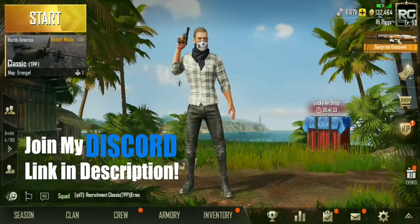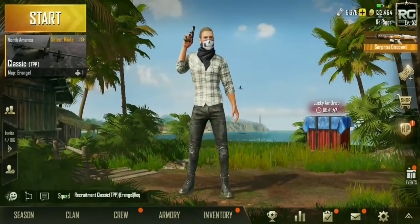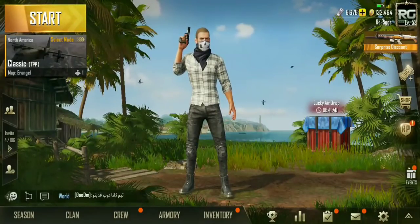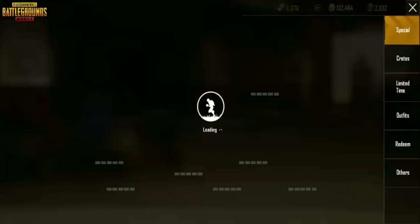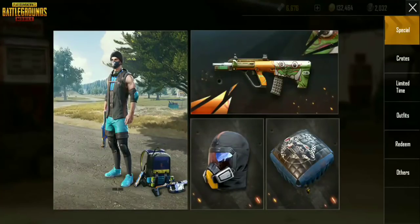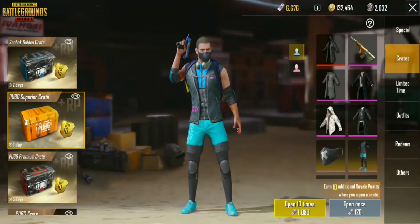So what we're gonna be doing in this video is really open up some crates. I've had my eye on two things specifically, and the crates are going away in two days, so I figured I'd spend a little bit of my hard-earned money. I couldn't come to terms with dropping a hundred dollars on this game all at the same time, so instead we're doing a $90 crate opening — the PUBG Superior Crate.